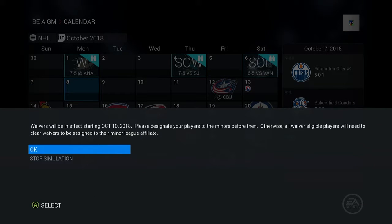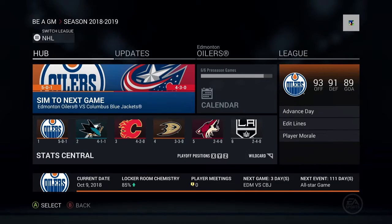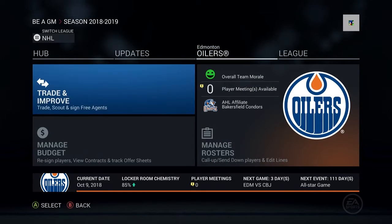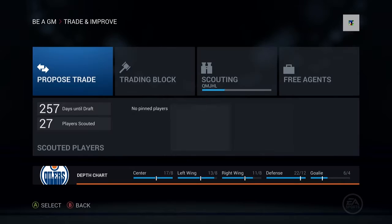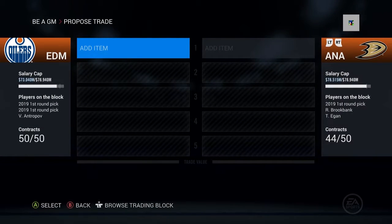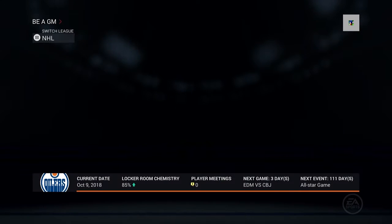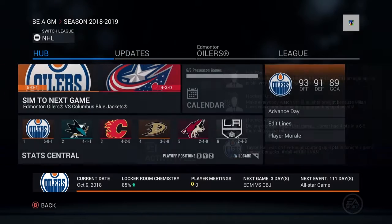I'm going to stop the simulation here because I might actually bring up another player. Let me see how much cap we have available — we've got about 5.9 million available, so we won't run into a problem unless we sign somebody at the trade deadline.